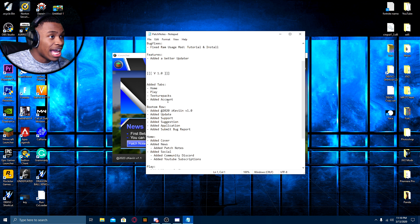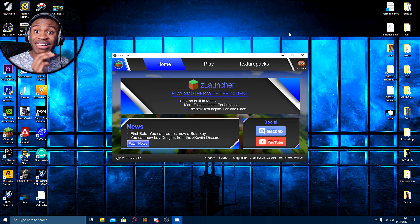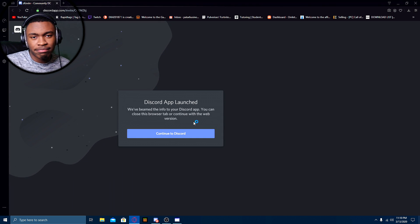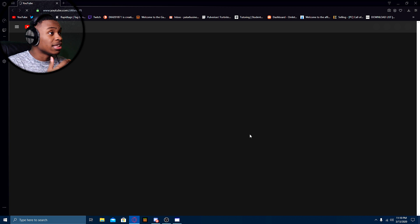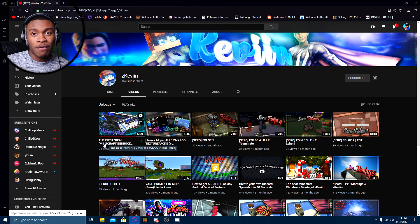You guys can see there is V1 and V1.1. V1 added the play, CPS, and cover. V1.1 fixed the RAM mod tutorial and features a better updater, so it will show if there's an update, which is awesome. We got the social right here — the Discord. If you guys want to join, simply click on that. You can also click Subscribe on YouTube. Z Kevin's channel has 94 views — the first real Minecraft Bedrock Edition client has 94 views. This is outrageous. We're going to make sure this video gets 5,000 views. Make sure you guys join the Discord — it'll be in the description below.